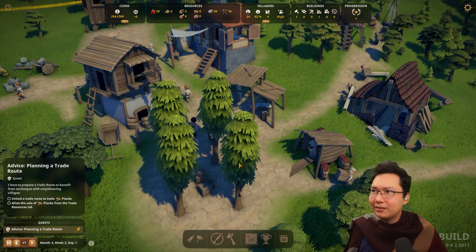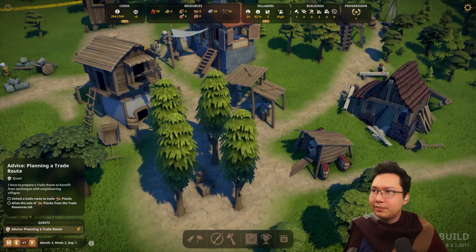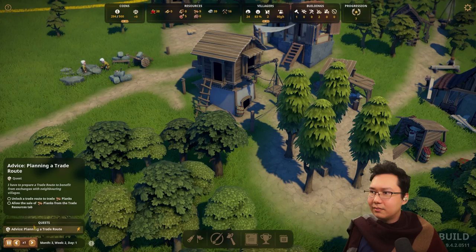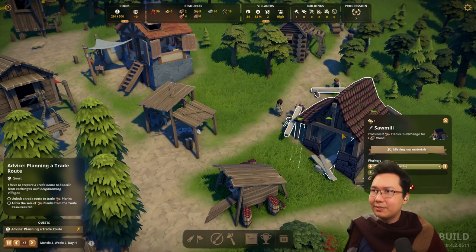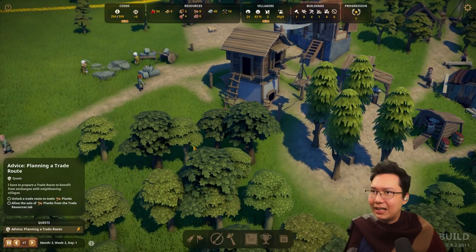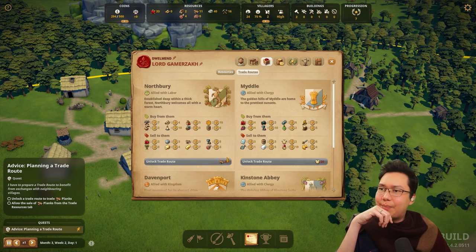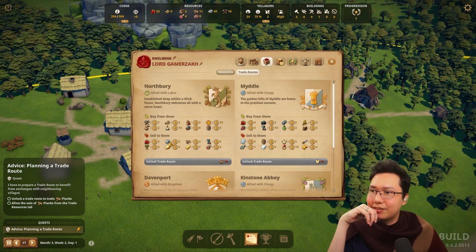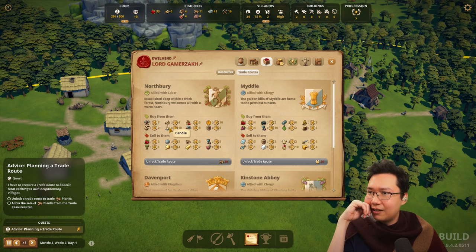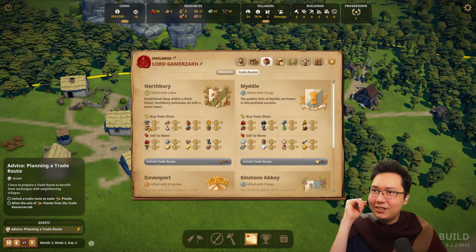Welcome everyone. Our food supply is running low — let's put two more foragers in. I just need to stockpile planks — I need to get 20 planks, and then I can unlock the trade route and allow the sale of planks. They also buy berries and meat, so we could sell some of our basic resources. They only buy polished stone though. We could buy from them: tools, cloth, commonwares, honey, barrel, berry brews — I see the makings of alcohol. Which means... where is the tavern?